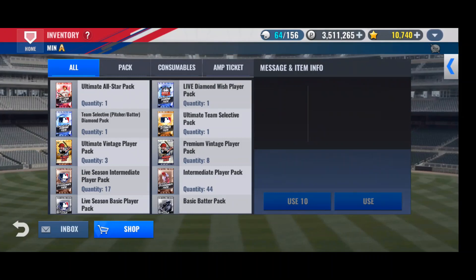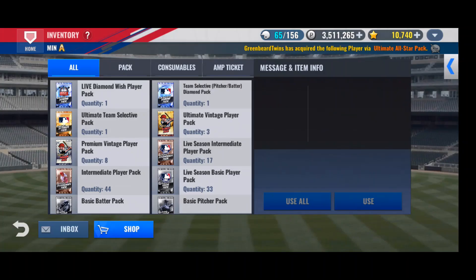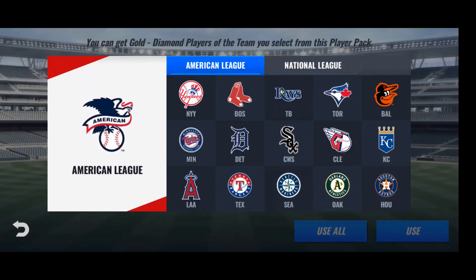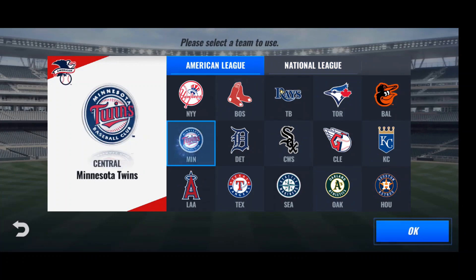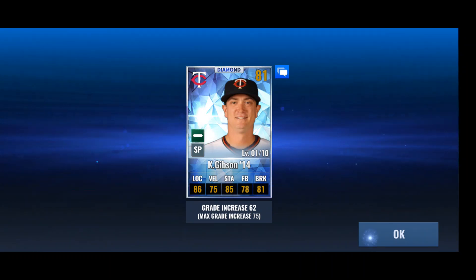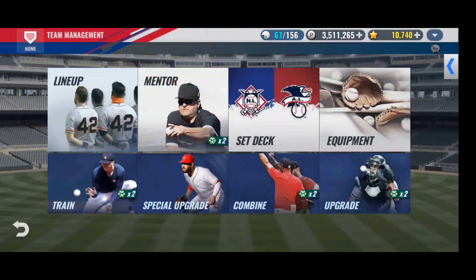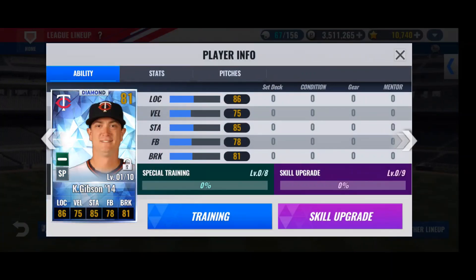We'll do the All-Star Pack and the Team Select Packs, then hop into the Vintages. It's probably just a gold — and it's a Cody Bellinger, not a great year. Gold Team Select Pack — Max Kepler, not a great year for him. And hopefully we can pull a good reliever we don't have — not Tyler Duffy, please. Another Kyle Gibson — that might even be the same year we have. We just keep pulling cards that are the exact same year we already have. That's frustrating as heck.